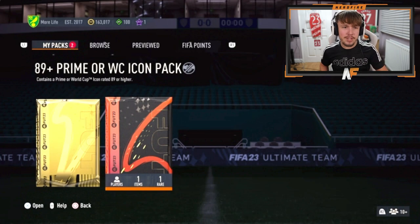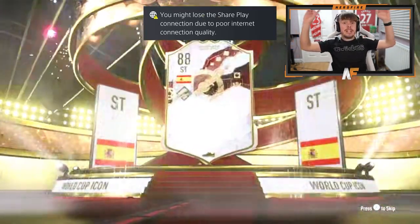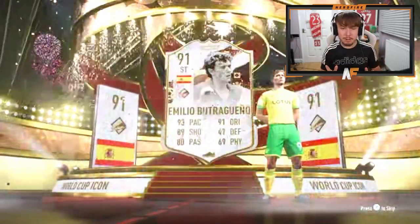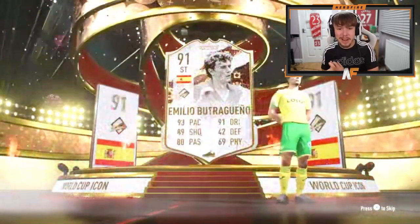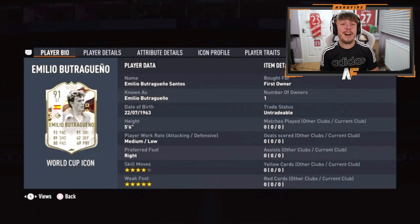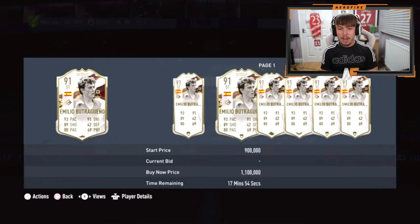Shout out to Finn — number four, 89 plus prime or World Cup icon packs. Last one was a massive W with Figo — can we match or better it? It's a World Cup icon again, one nation, Spanish — Butchegueno! He's got a skill move upgrade to four star skills, so he's four star, five star, making this card elite. 93 pace, 89 shooting, 91 dribbling — he's really good. That is back-to-back dubs!